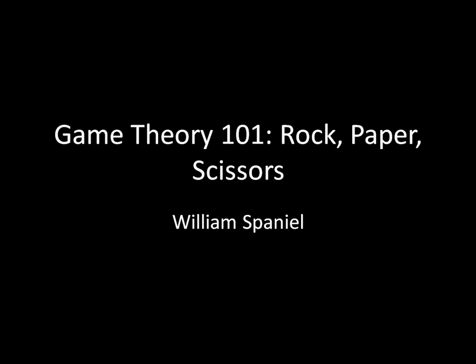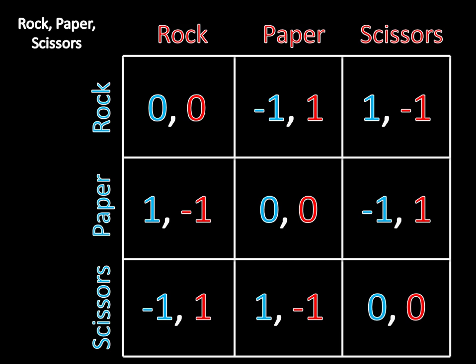I'm not going to give you any intuition behind what's going on in this game — I'm assuming you've played it many times in the past. This is the payoff matrix. Both players have rock, paper, and scissors as their strategies. The payoffs are just as you might imagine: if they pick the same strategy, they draw and both get zero. Paper beats rock, rock beats scissors, and scissors beats paper. The winner gets one and the loser gets negative one.